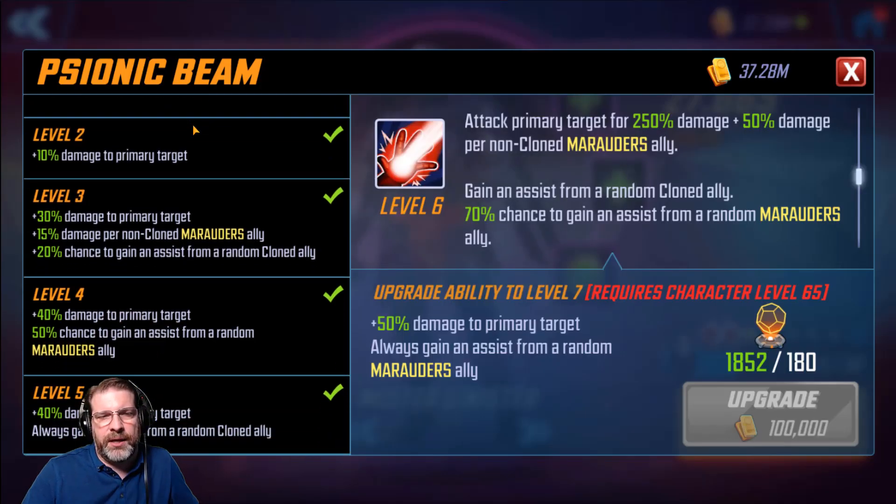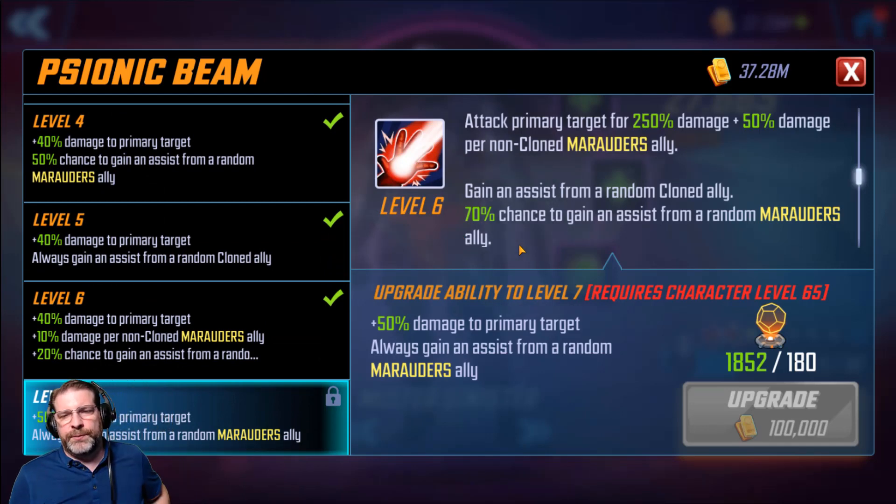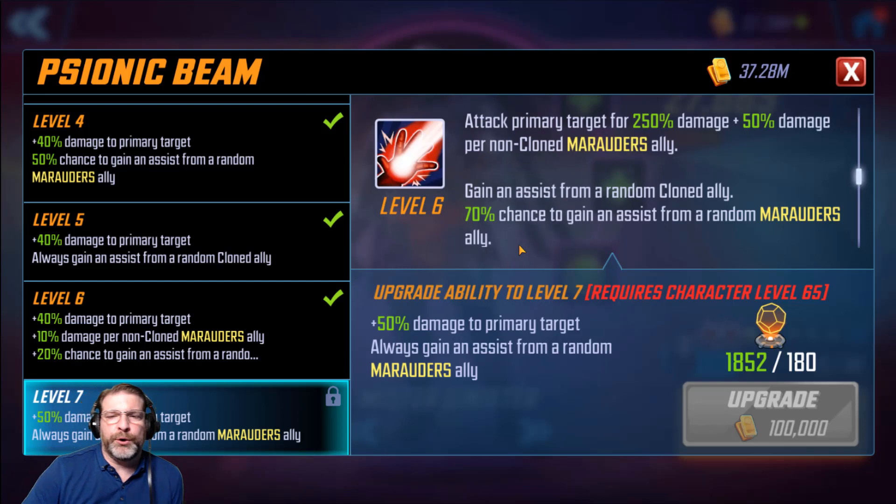Psionic Beam: attack primary target for 250% damage plus 50% damage per non-cloned Marauder ally. Get an assist from a random cloned ally, and a 70% chance to gain an assist from a random Marauder ally. If we take that up to level 7, you add 50% damage to the primary target and you always gain an assist from a random Marauder ally — going from a 70% chance up to 100%. Minimal increase in this ability, so I would just leave this at level 6. That extra 50% damage — you're really not depending on support for damage. And at 70%, more often than not you're going to get that assist anyway. It's just not worth the 180 orange material, in my opinion.